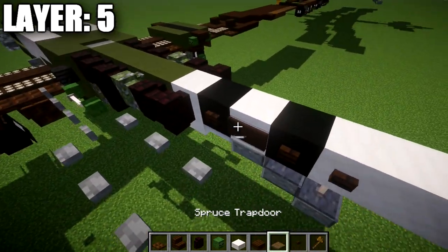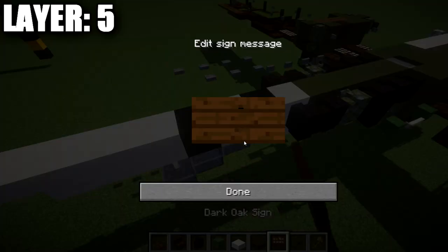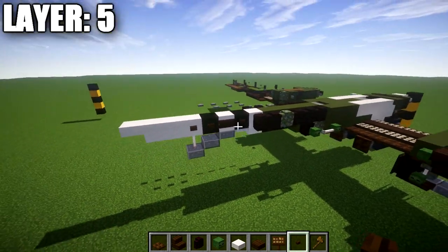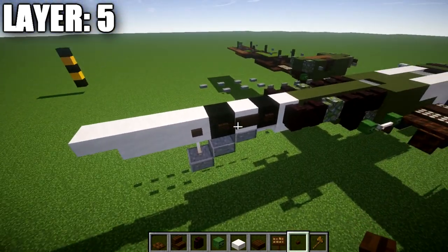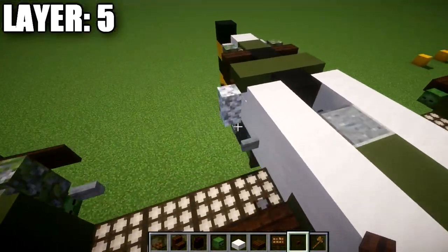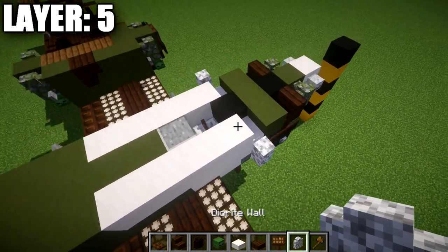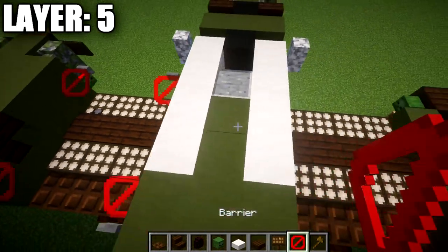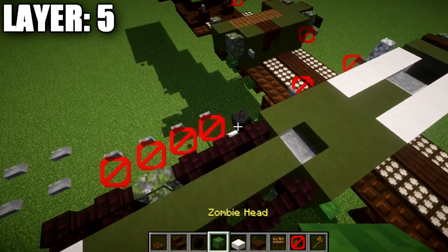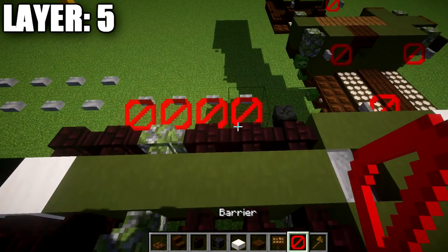Grab dark oak wood buttons and dark oak wood signs. Place a dark oak wood button on the black concrete block, a dark oak wood sign, another dark oak wood button, and another dark oak wood button — mimicking writing on the rear tail section. Then go back up to the front, come off the quartz stair, place a direct wall, and grab a barrier block. Go to the first narrow brick wall in the row of three and place a skeleton skull on the side.